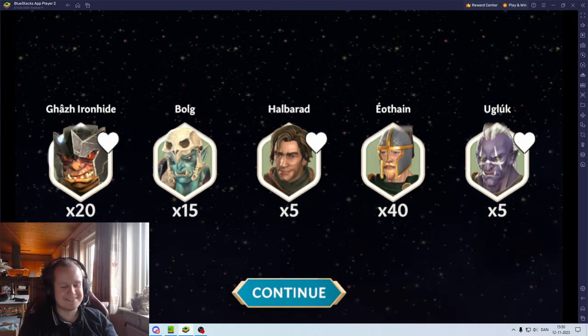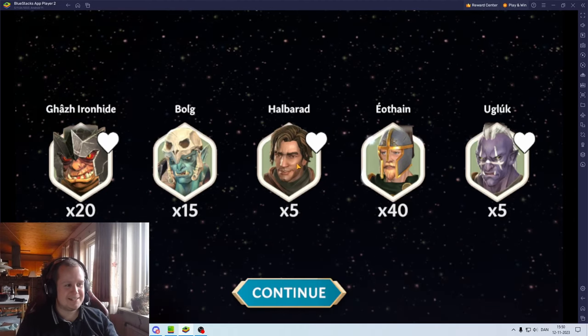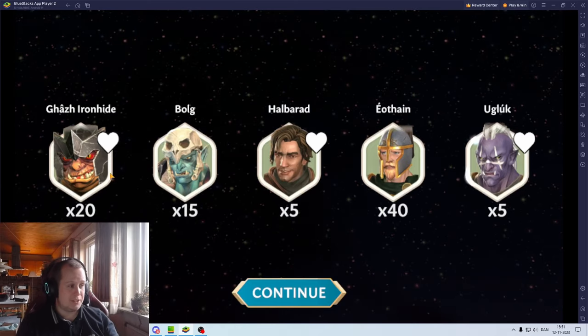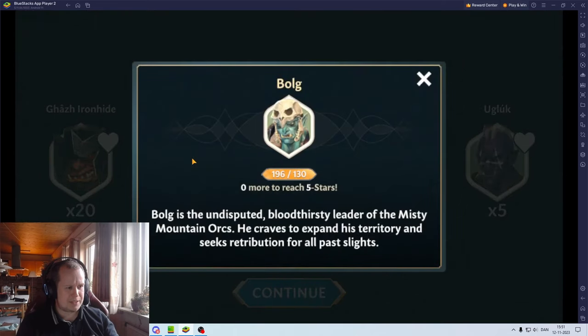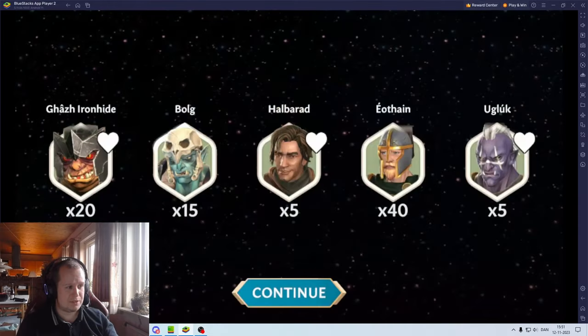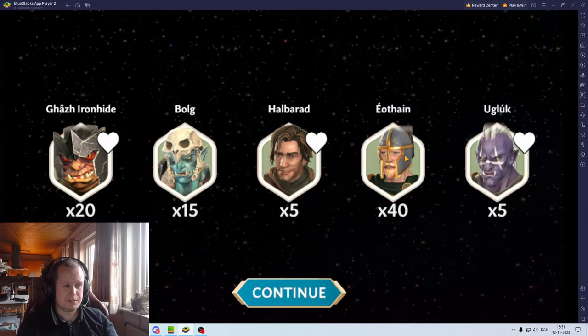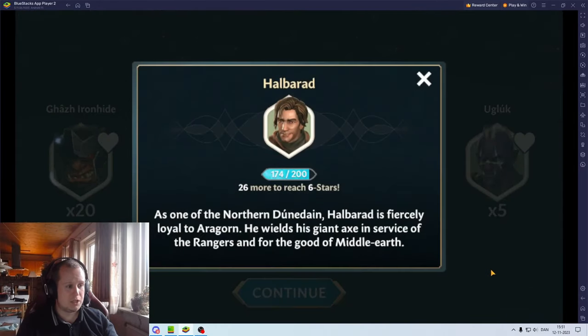Not good, not good. So I got 25 Halberat shards, 140 gas Iron Hide, 790 bulk shards in total, and Euthane - I don't remember exactly - but either way I got him to five star.